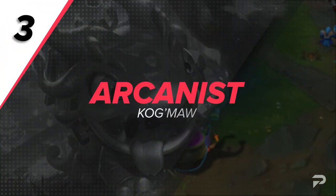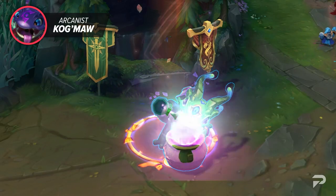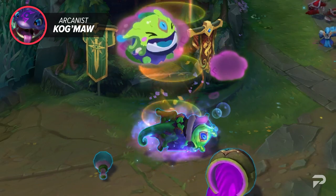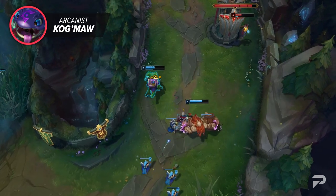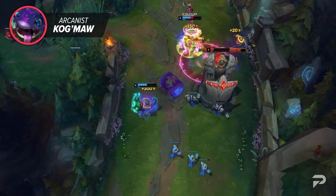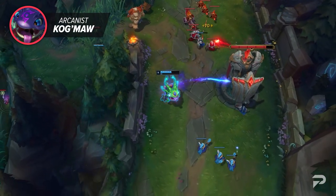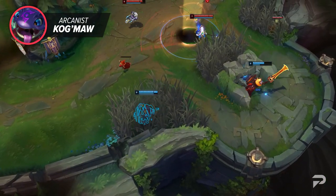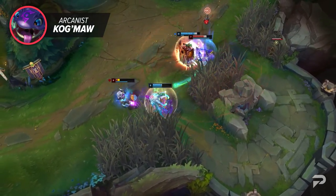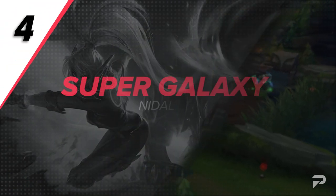Moving on, we've got Arcanist Kog'Maw. This skin offers cool effects and displays Kog'Maw as a magical creature that uses arcane arts to deal damage. Unfortunately, a lot of his abilities have extremely visible indicators. Kog'Maw is constantly looking to be the long-range artillery for your team, and this is especially true if you're playing him as an AP caster. With this skin, the enemy gets a clear marker whenever you cast your ultimate, which can make it easy to dodge. Ironically, if you're looking to play Kog'Maw as a mage, it's best to avoid this magical skin.